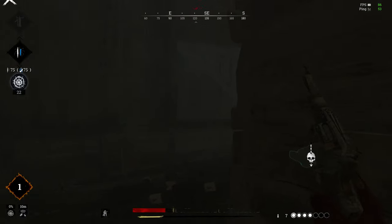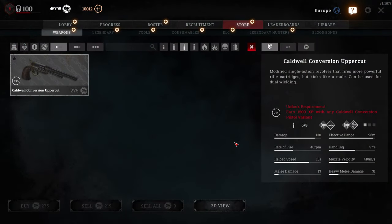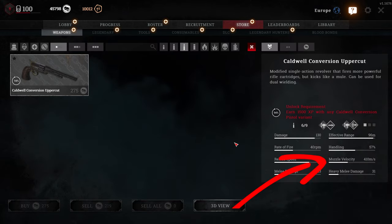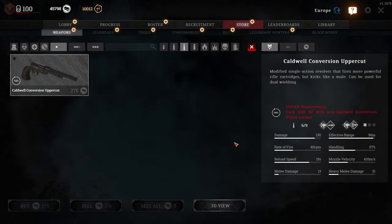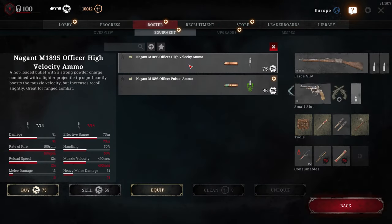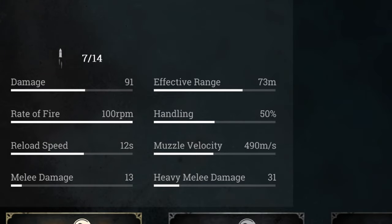Sure, the Officer has half the fire rate, but it's much more reliable. The Bornheim has a 380 meter per second bullet velocity, the fastest of the compact and medium pistols, but the Uppercut still outclasses it at 410 meters per second for only $75 more. On top of that, the Officer with high velocity ammo also outclasses it and is still cheaper.